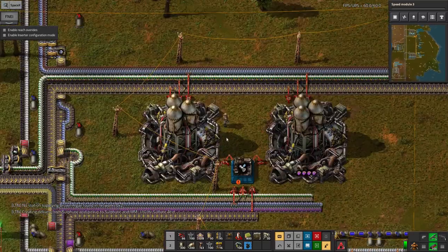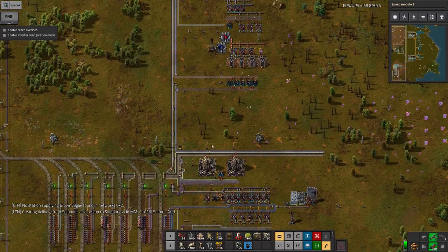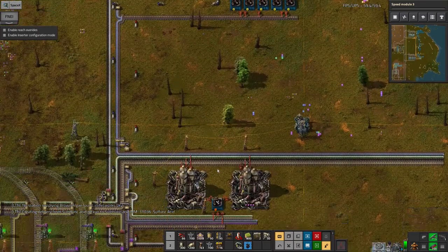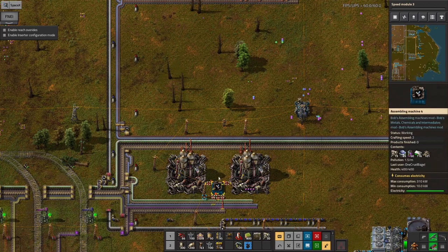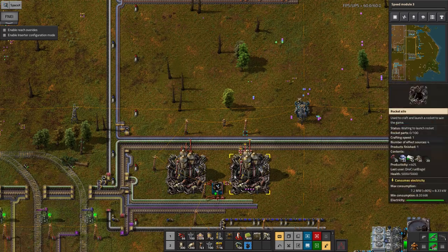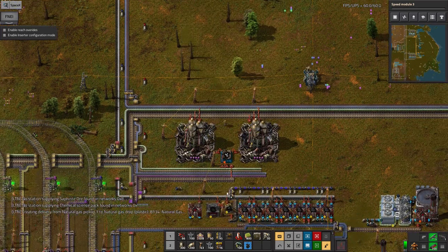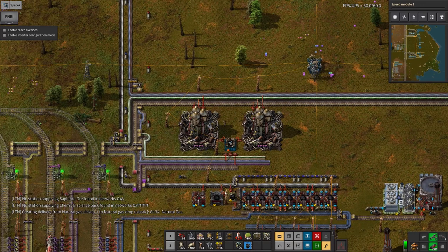I might as well launch two rockets because making two rockets is hardly more difficult than making one. The second one, once you've got all of this stuff being built automatically, it doesn't take very much extra effort to build a second one. Let's put some of those in there as well for the next rocket that we build. Next rocket - that's a lovely level of confidence, isn't it?